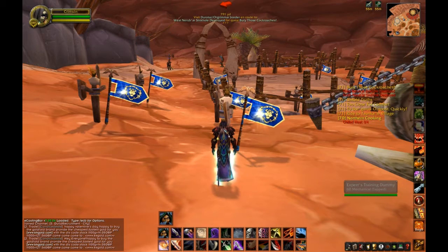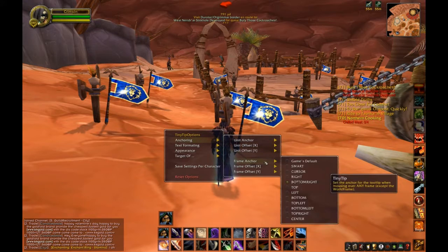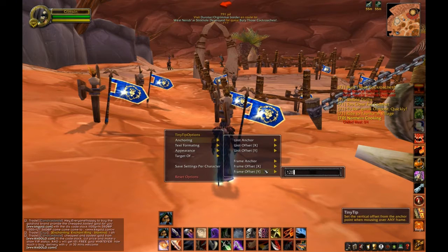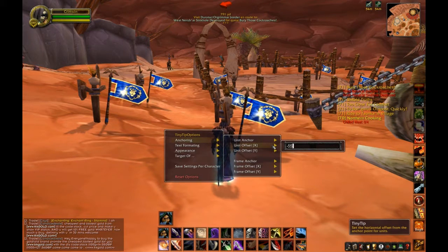Let's look at Nice Damage and the change it makes to the in-game font. Also, Tiny Tip — the tooltips have always driven me nuts because they're always in the wrong place. If you type slash tiny tip you can move them around. Look at the frame anchors: you've got a unit anchor, which is a player, enemy target, or monster, and a frame anchor for tooltips. Adjust these values until you get it exactly where you want — left side, top of the screen, whatever suits your layout.